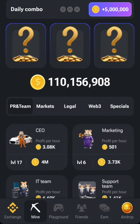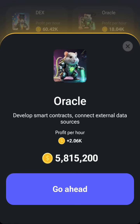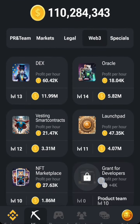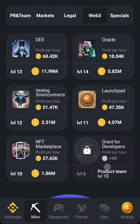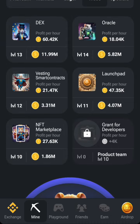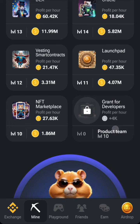You look for the cards, so you go to Web3. In Web3, click on the grant for developers card — that one is logged. Then I'm going to move the project production team to level 10.